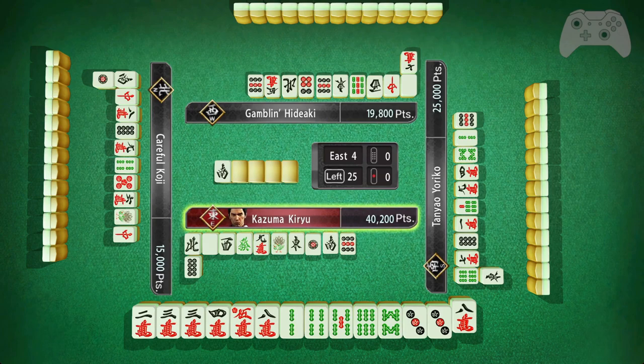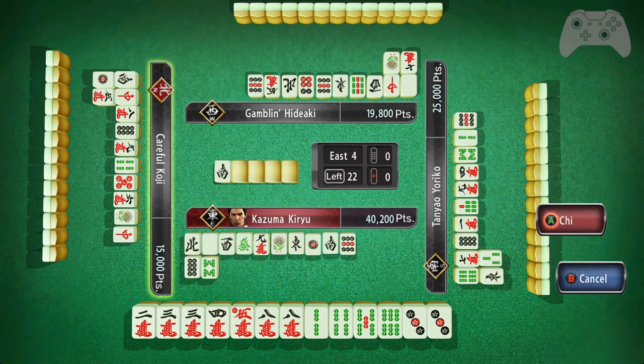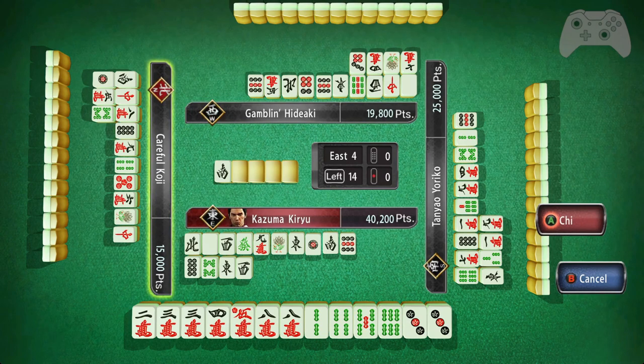So now I have two pairs: the pair of eights on characters and the pair of threes on pins. I would like to potentially keep both — this gives me an all simples. I completely missed this eight, so I can just toss this eight. I can open my hand now if I want, but not with that four — no reason to open.